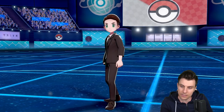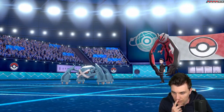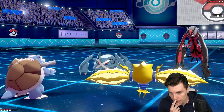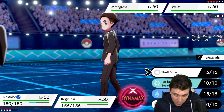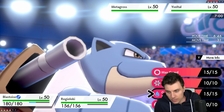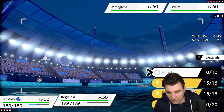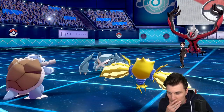Yveltal is a really good pick right now — not many players are utilizing it but it's doing a decent job. Okay, Yveltal and Metagross on their lead. We could Shell Smash, but I think it might be worth just going for residual damage straight off the bat. Get the residual damage chipping away — I need to see what the Yveltal does. I think I'm going to double up into Metagross here.